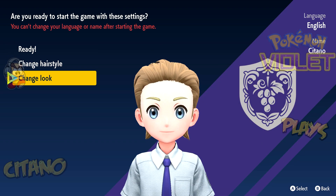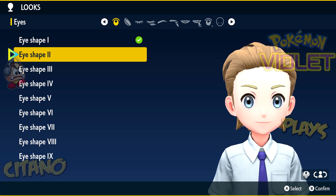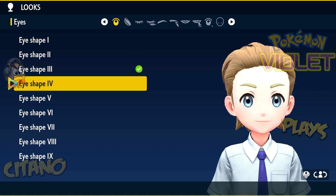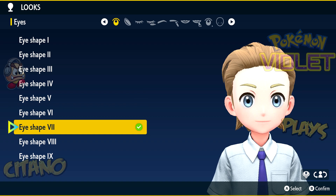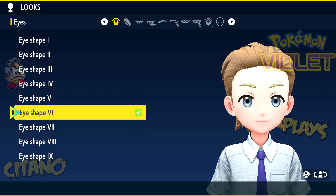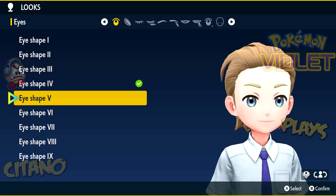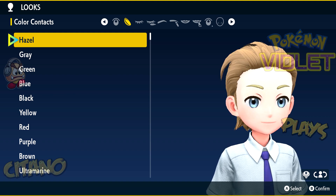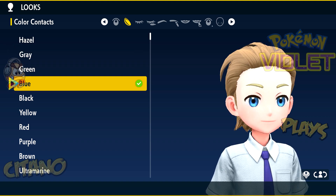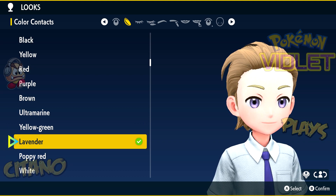Let's go with this style. I'm going to change everything else. I'll go with eye shape as well. I think 4 is best — this one looks a bit tired, so yeah, 4 is better. Eye contact: hazel, grey, green, blue. I'm going to spend too much time on this — you guys want to see gameplay, not this kind of thing.